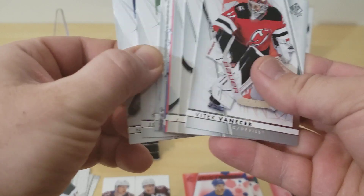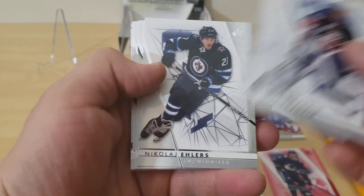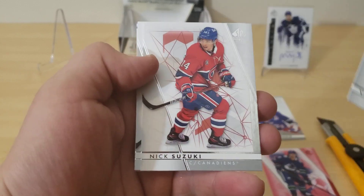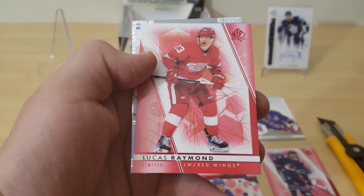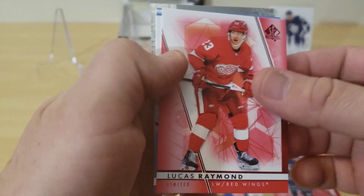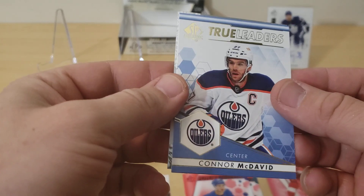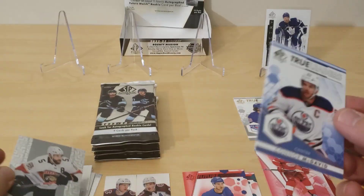Pack number five — so far just the one auto. Sorokin, Joe Pavelski, Nikolai Ehlers, Vitek Vanasek, Nick Suzuki, Artem Panarin, Lucas Raymond Red Limited. And then we got a True Leaders of Conor McDavid — interesting looking card. And we got a Pageantry of Aaron Ekblad.